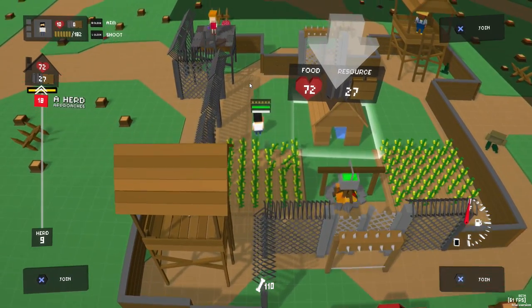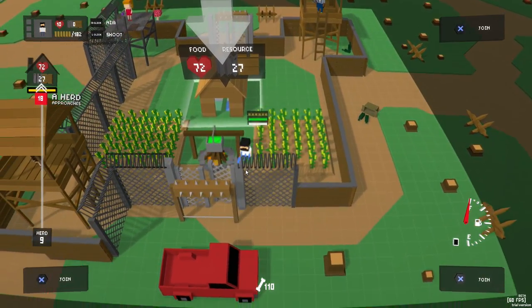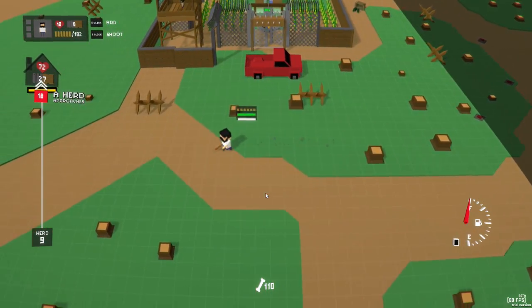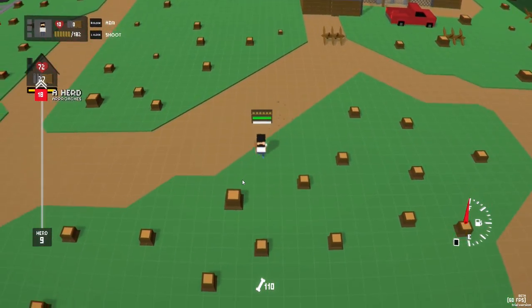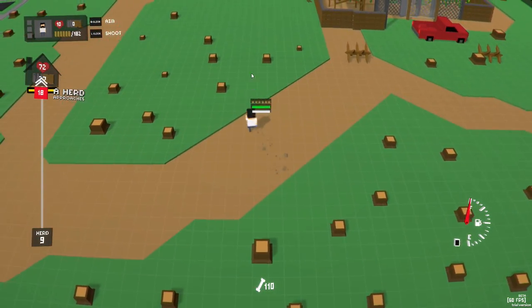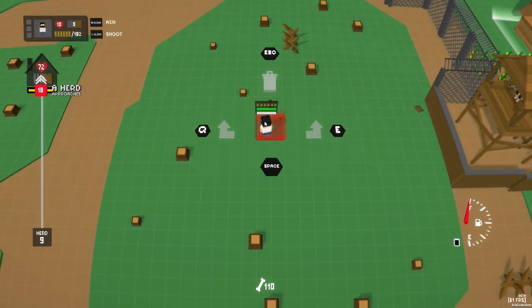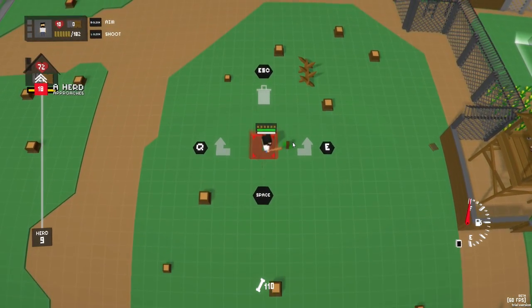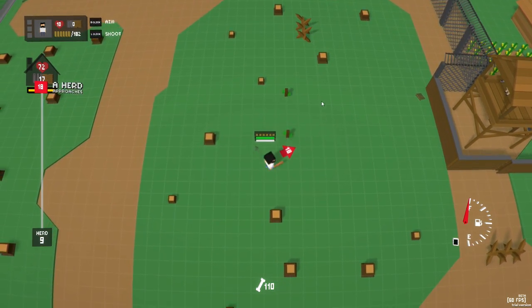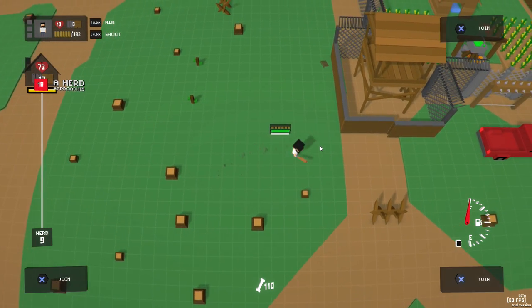We got another tower built here in this little corner, so that gets us three so far. There should be some more civilian guys we can rescue, but I haven't been able to find any more yet. I feel like I've gone over the whole town, even seen the swamp area, but I haven't seen the hospital yet. You used to be able to plant trees side by side so the stumps would be really close together, but it looks like they stopped that — they don't want to make it too easy by letting you stomp all the zombies just with trees.